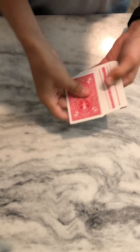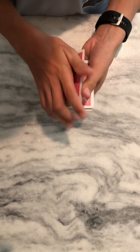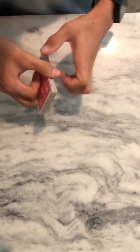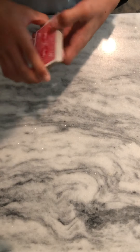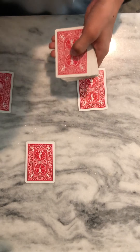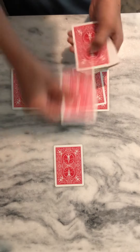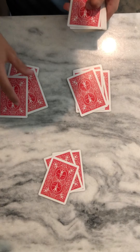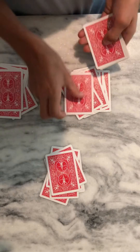We're going to perform a trick today. You just need a regular deck of cards - 27 cards, no jokers. It's a no-setup card trick, so you can shuffle it all you want or have your spectator shuffle it. The tutorial will come after the trick demonstration.